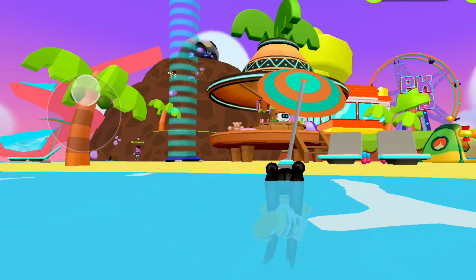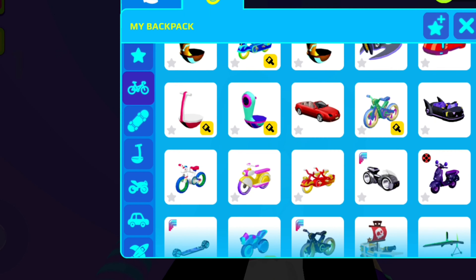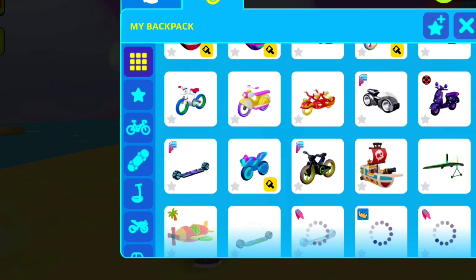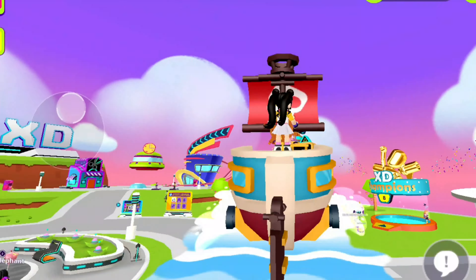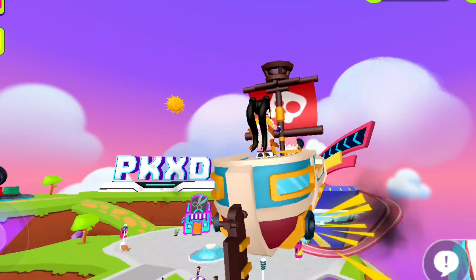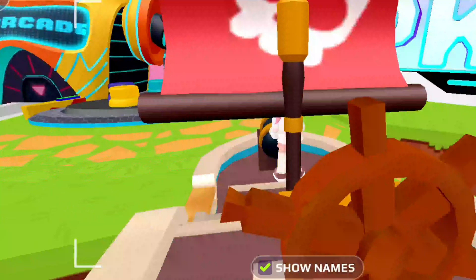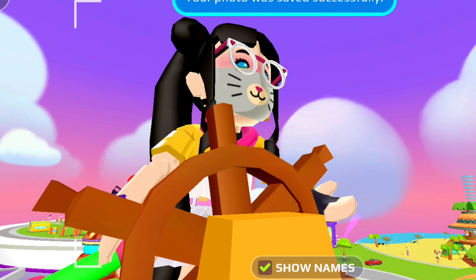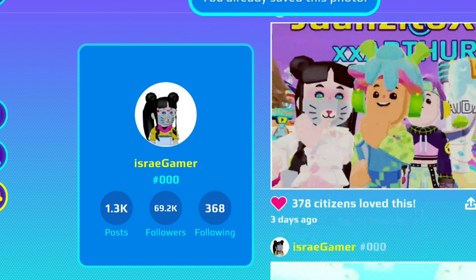Sadly you cannot swim with it in the ocean at the beach, but you can always fly with your ship — that's why it's not gonna sink! Now I know why the salesperson promised it's never gonna sink: it doesn't even touch water. We travel with it in the air, which is actually very suitable for a pirate ship!